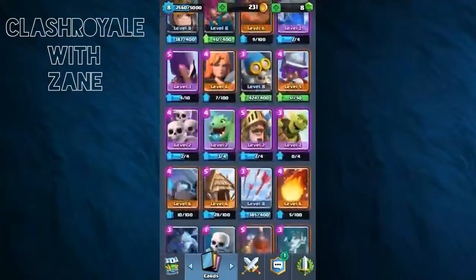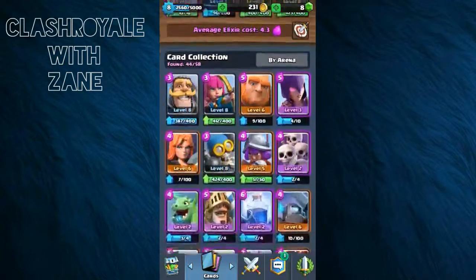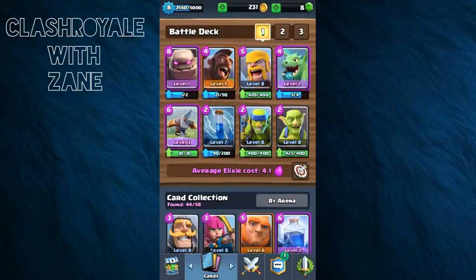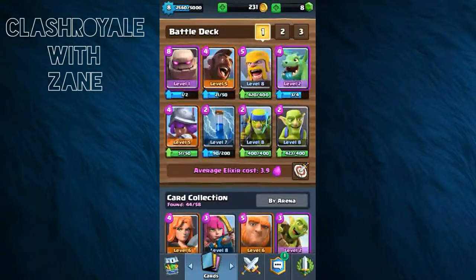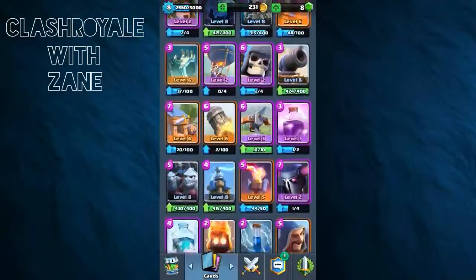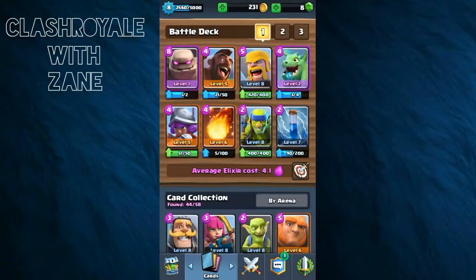The deck includes the Hog Rider, Barbarians, Baby Dragon, and a Fireball. Spear Gobs are already there, and we need a Zap — that's gonna be this deck. I've already used a similar deck without a few things, using the Giant, and it actually worked. So I'm gonna try it out with the Golem this time. It's awesome — we've finally got the Golem.